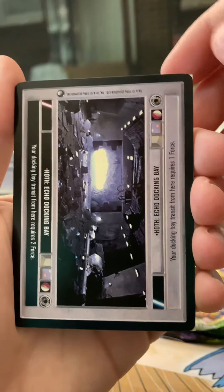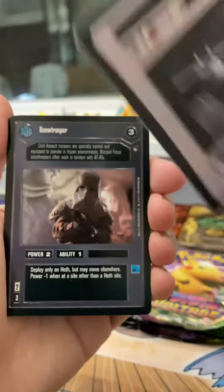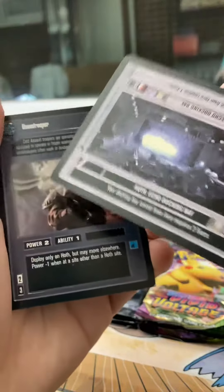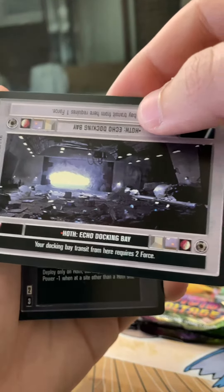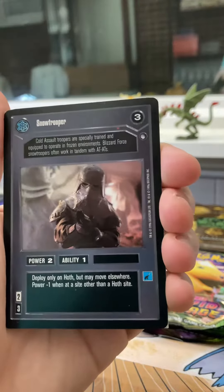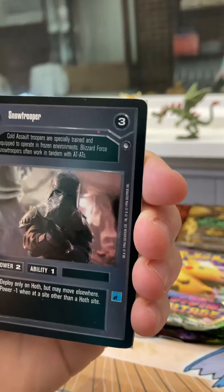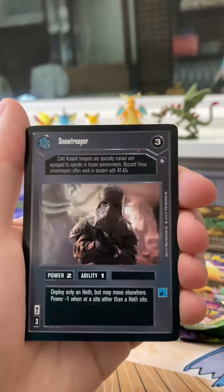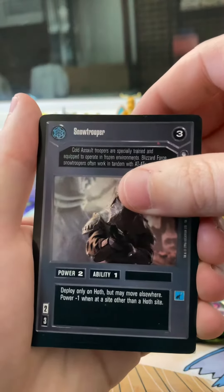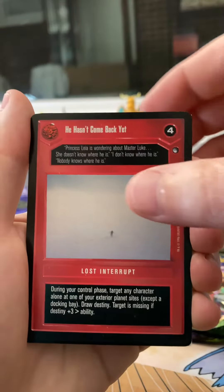Hoth Echo Docking Bay - so this is probably... is this a dark side one? Yes, it's a dark side one, so that would be after it's captured. You can kind of tell looking at the picture - everything's all torn up. We've got a snow trooper, and I don't know if you can see that but there's actually a square corner back there. I'm not sure what that is - we'll find out when we get to it.